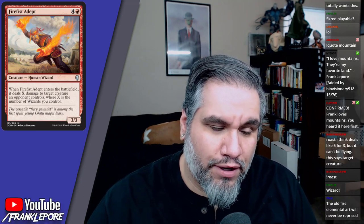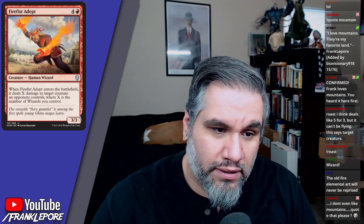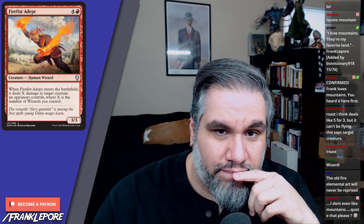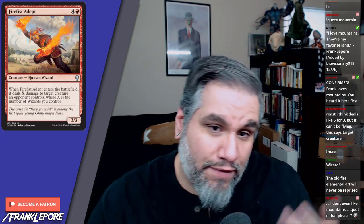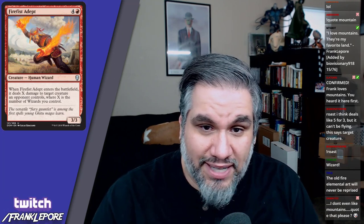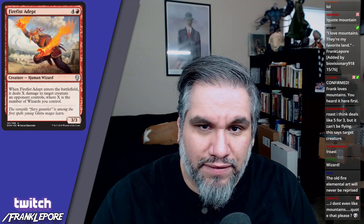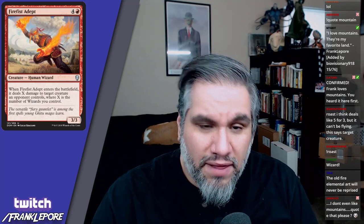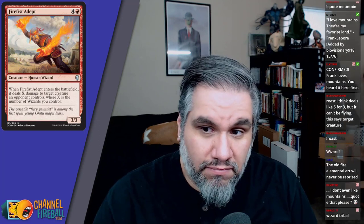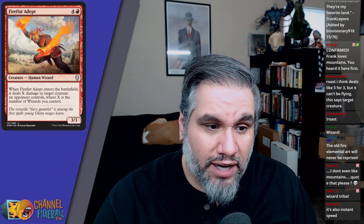Roast deals five for two but can't hit flyers, which is huge — the fact it can't hit flyers is pretty sad. But if you're playing the wizard deck in draft, like a blue-red wizard deck, this guy is amazing. It's like a Flametongue Kavu at that point. Even by himself he deals one damage, but with two wizards that's a three-three for five with a Shock attached. It just scales well.